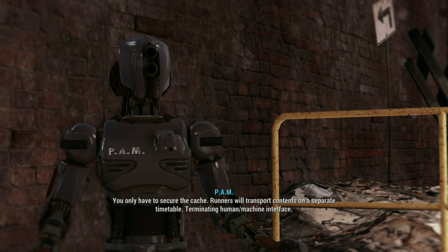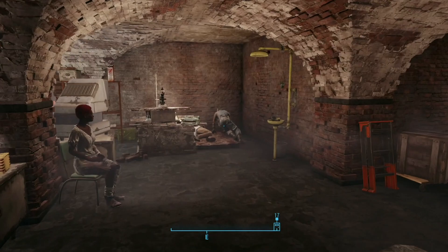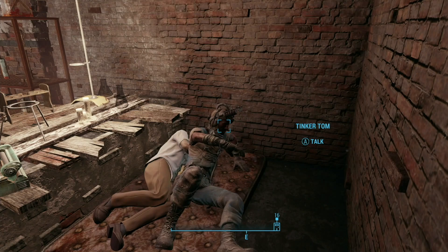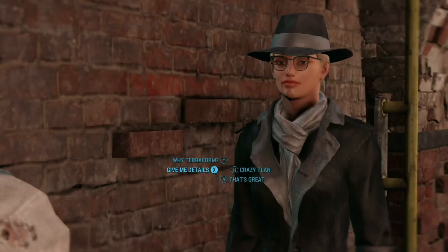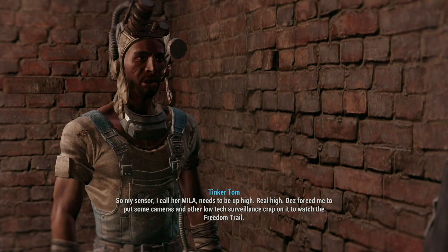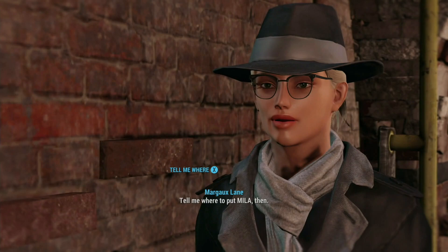Jackpot hub. Let's go see what Tinker Tom wants real quick. Dez has given me clearance to set up my atmospheric sensors — finally I can prove that the Institute is terraforming the Commonwealth. My sensor, I call her Amila, needs to be up high — real high. Dez forced me to put some cameras and other low-tech surveillance on it to watch the Freedom Trail, but chuck that stuff if you need to. Tell me where to put Mila — I've got the perfect spot picked out. Set Mila up and let the juicy data pour in.